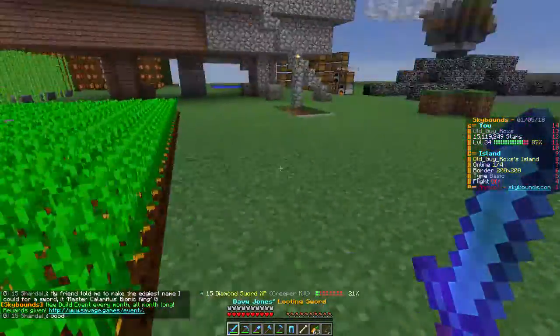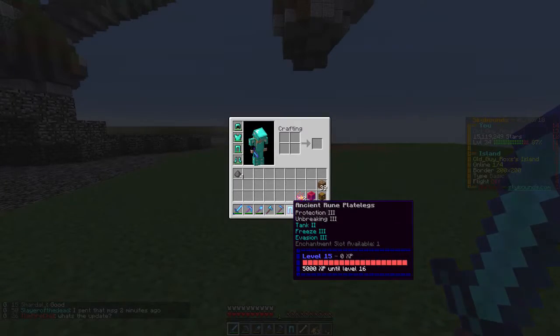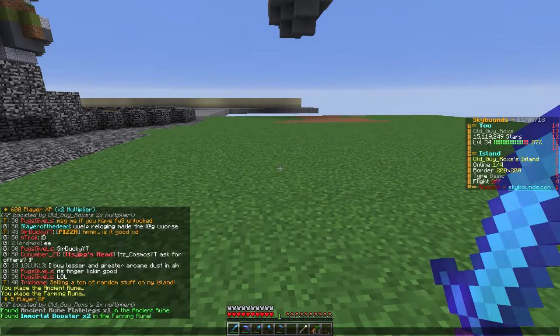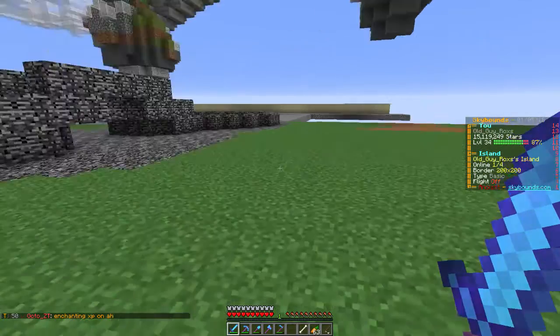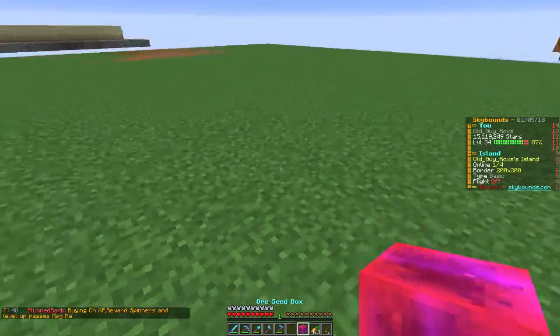Somebody blew me up and there's a skeleton and a creeper showing up — good grief. Those are some pretty good pants, pretty nice, and then the Immortal Booster. Let's see what it said in chat. So the farming ruin gave me two Immortal Boosters — that's got to be a tweak they did in the update, because that makes farming ruins really, really good. So we're going to be doing some more farming.